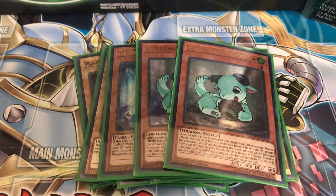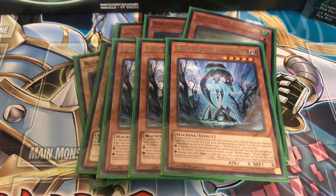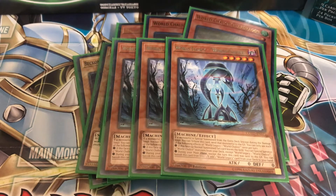Next, run three World Legacy World Chalice. Its effect: if a monster is special summoned from the extra deck, you can tribute this card and destroy that special summoned monster — great for use against your opponent. If this card leaves the field, you can special summon two World Chalice cards from your deck. So by using the first effect you trigger the second right after. Also, if this card is in the graveyard, you can banish it and add one World Chalice card from your deck to your hand — spell, trap, or monster.